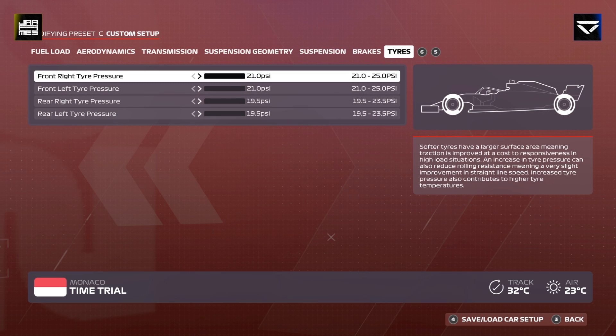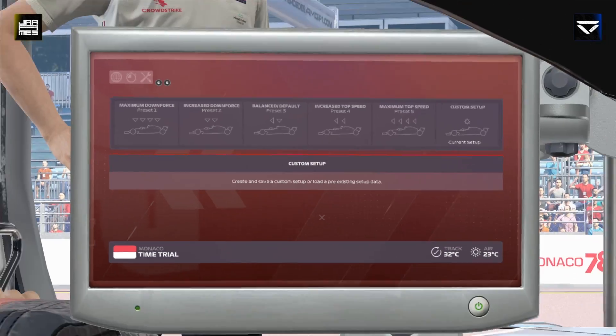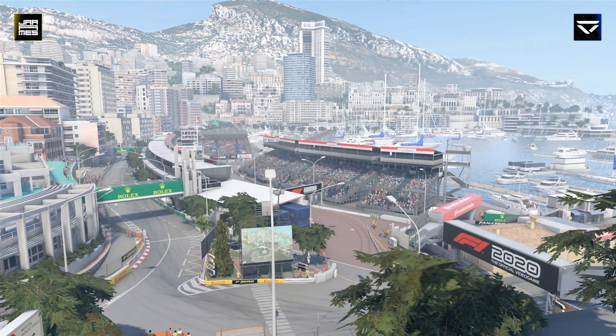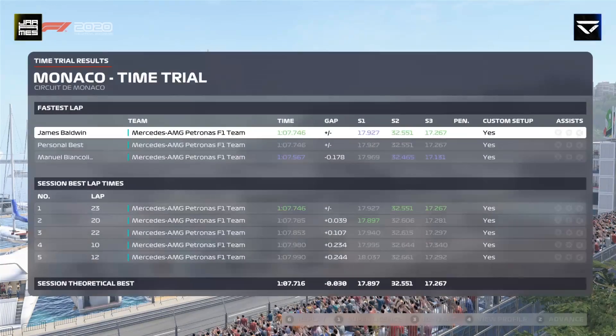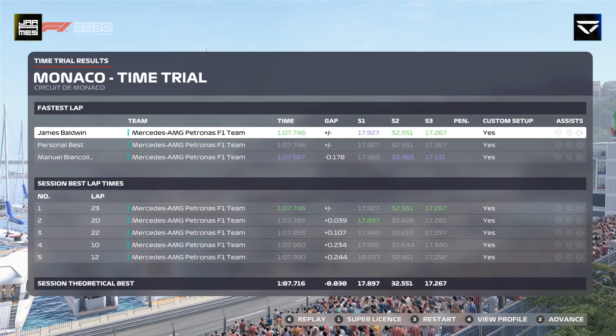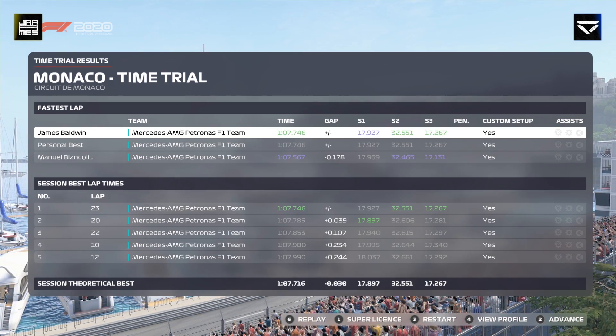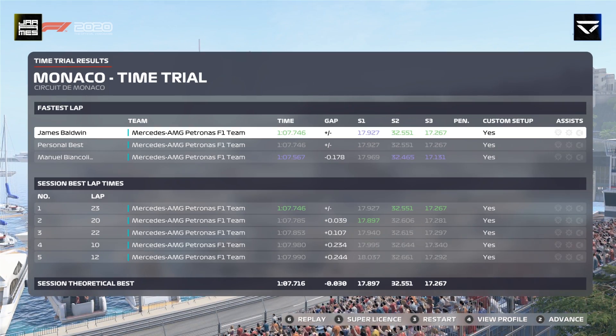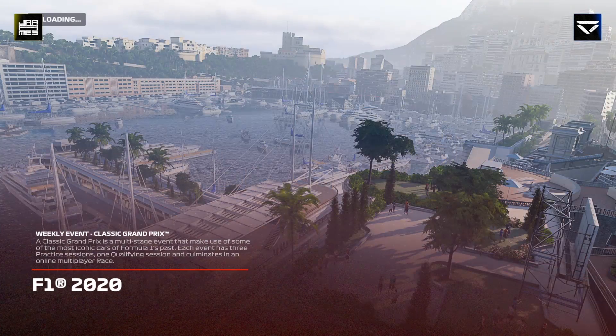Minimum tyre pressures, which I've found very interesting, but the setup's quick. I think a 1:07.4 would be the absolute limit but you'd have to nail it, and I don't think there is a harder track to nail every corner. We're lacking in sector 3 — in that fast right-left where Verstappen crashed two years in a row — that is where we lost most of the time just from not being committed. If you can get really close to the wall on the right you'll get a hell of an exit off the left and just gain time until the penultimate corner.